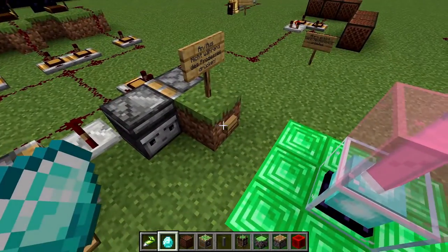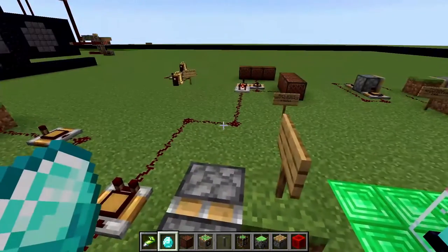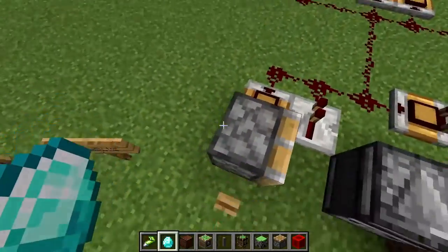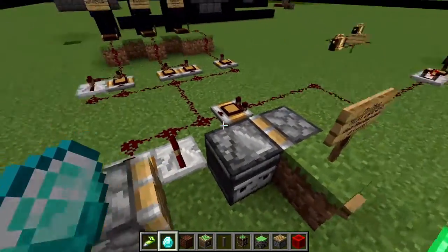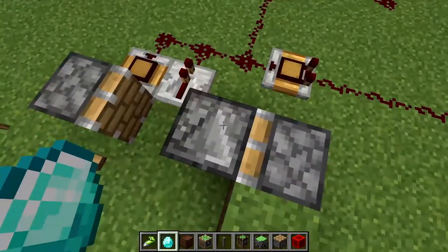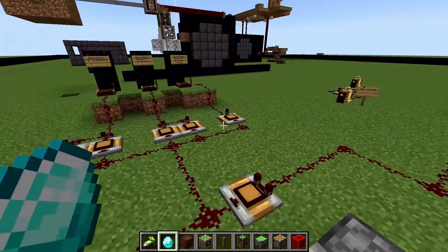The most difficult part in the creation was preventing button press spamming. Why did I want to prevent that? Because it would screw up the timing of the whole system. Here we have the first part: a signal blocker. When you press the button, the piston will push the observer to the left, the observer gives a signal, and the whole system gets started.